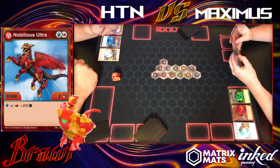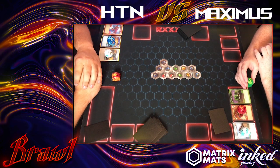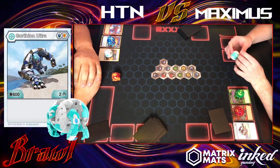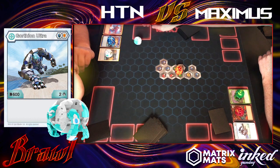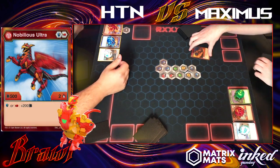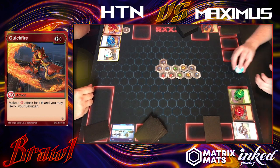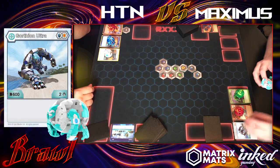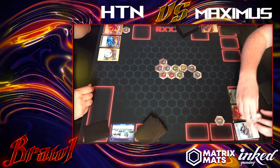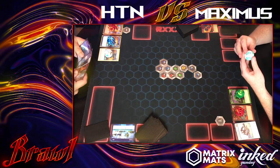This is my HTN deck — I put this list together myself, gearing it towards more draw power. I picked Nobilious Ultra and roll him out because he gives me a pretty high B-power on turn one. I usually hit the magic shield, which puts me up to about 1350 — that's pretty hard to beat. Gorthion hits that magic shield and gets close to 1200, but he didn't open this turn so I didn't have to worry.